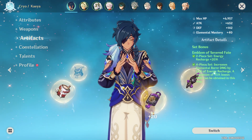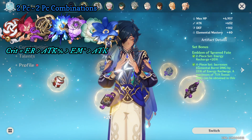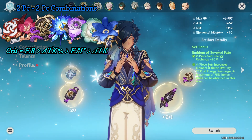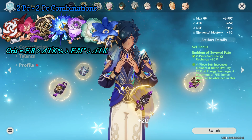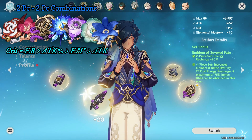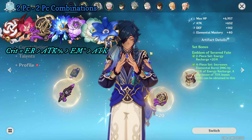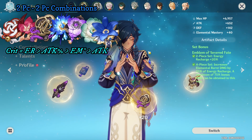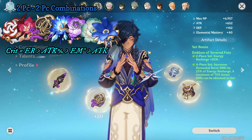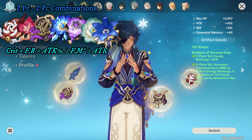If you do not have a good four-piece Emblem of the Severed Fate — first of all, go farm it, because it is really good on not just Kaeya but many other characters. But if you don't want to farm it, you can use a two-piece/two-piece combination such as Noblesse and Blizzard Strayer. I will have all the two-piece/two-piece combinations visible on screen in the top left corner throughout this section for you to pick from.